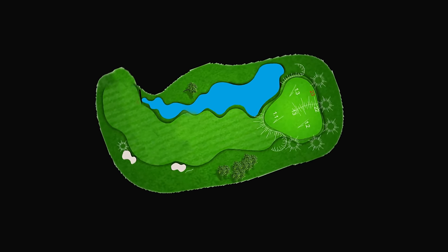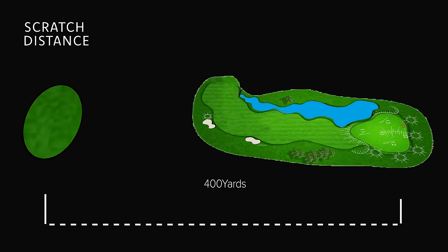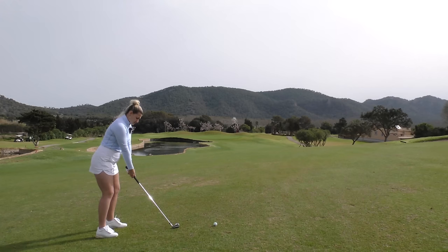What's super interesting is combining driver and 7-iron distance. If a scratch golfer plays a hole hitting driver and 7-iron, versus a 25-handicapper also hitting driver and 7-iron, the hole would have to be 125 yards shorter for the 25-handicapper to use those same clubs. That shows you just how much yardage is being given up, and if you are the shorter player, your putting, chipping, pitching, and accuracy all have to be really good if you want to get down to scratch without hitting it as far as a typical scratch golfer.